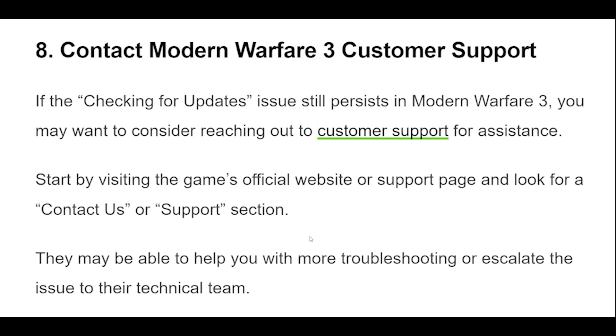If the Checking for Updates issue still persists in Modern Warfare 3, you may want to consider reaching out to customer support for assistance. Start by visiting the game's official website or support page and look for a Contact Us or Support section. They may be able to help you with more troubleshooting or escalate the issue to their technical team.